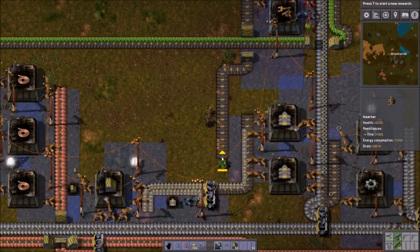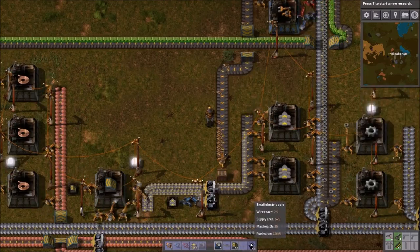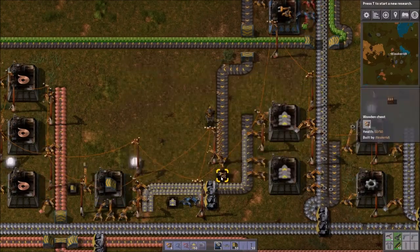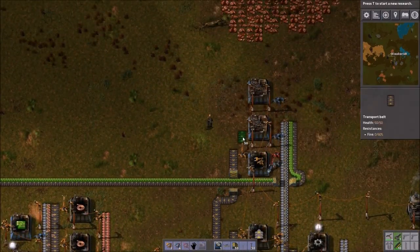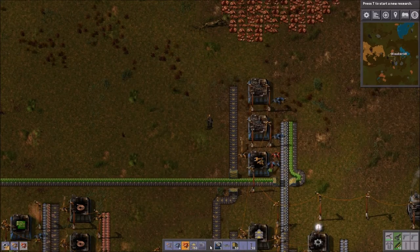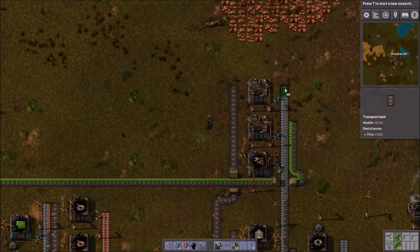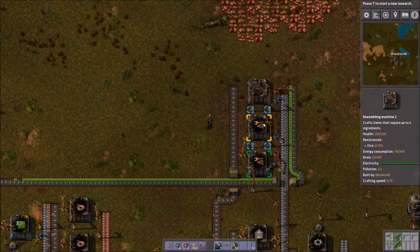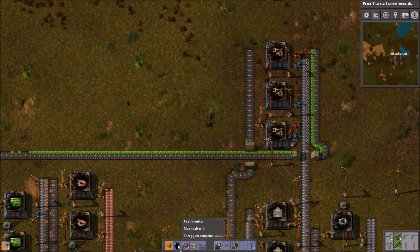Right here seems just fine. Make a box, there we go, drop down an electric pole. And I only want that many being made. Might end up upgrading you to a fast inserter — we'll kind of see how you're able to keep up. I'll bring up the last bit of our belt, the right way preferably. That's looking pretty average at best. Yeah, that's definitely not gonna be able to keep up.